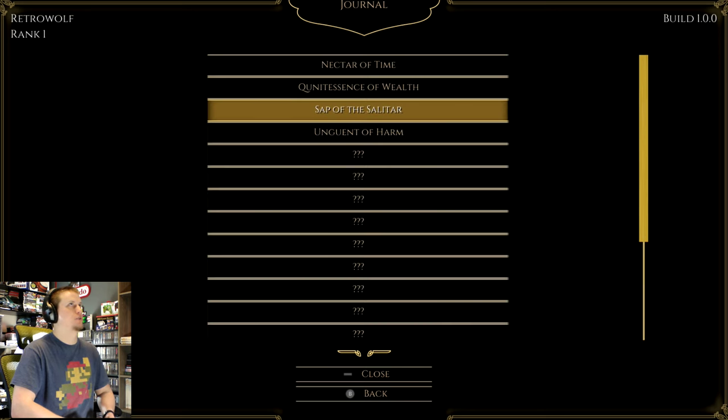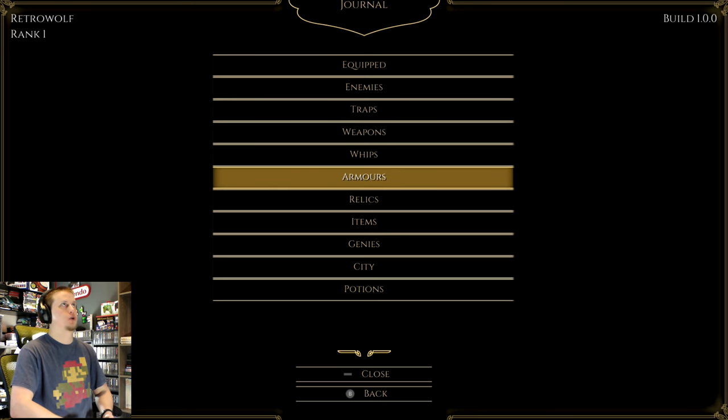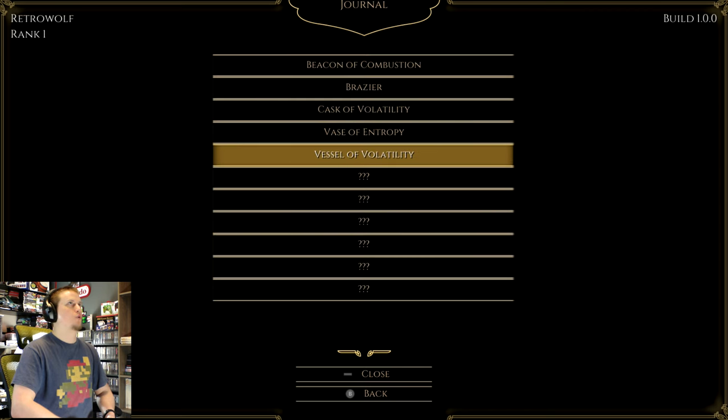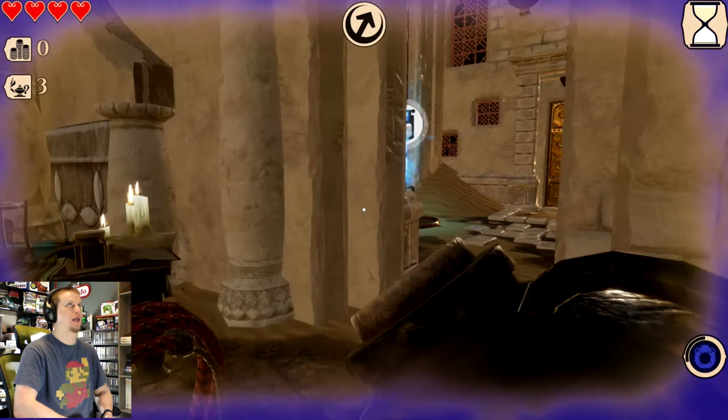So that potion was the Sap of Salatar: hold and throw an endless supply of volatile vessels. Let me show you what volatile vessels are. So this is our journal — as you encounter things in the game like enemies, items, and new weapons, you get an entry in the journal so you can read more information about them. Vessel of volatility is an explosive that you can throw. So this potion, while it lasts, gives me unlimited vessels of volatility to throw — I'm going to take advantage of that while I have it.